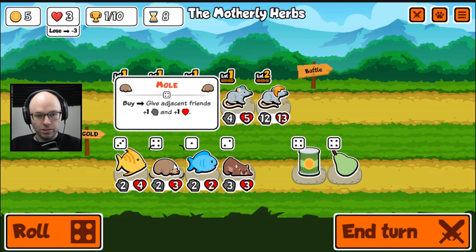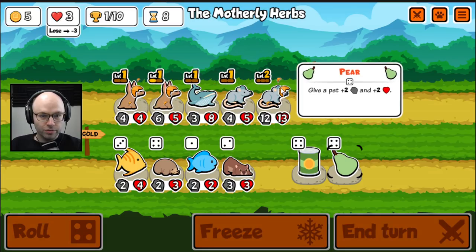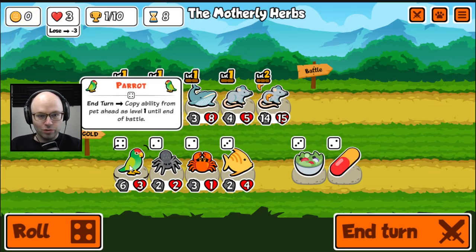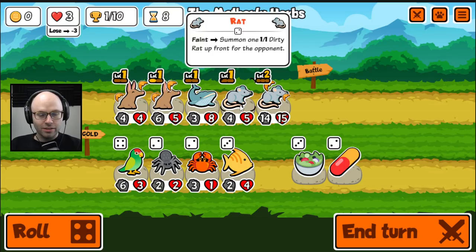Mole — on buy, give adjacent friends 1-1. That's kind of interesting. I don't think it fits our current build, but it's something to think about for the future.